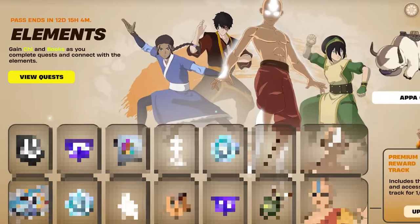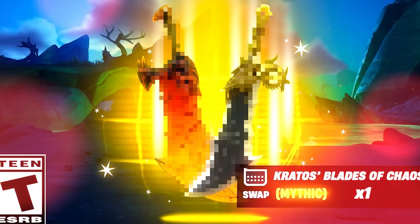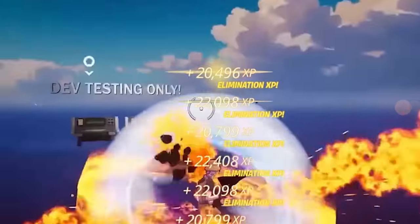Fortnite's Avatar Elements Pass is finally here with a full early showcase, along with a new secret mythic weapon that was just added into Fortnite, and a brand new XP glitch that is super OP and will allow you guys to rank up very fast.